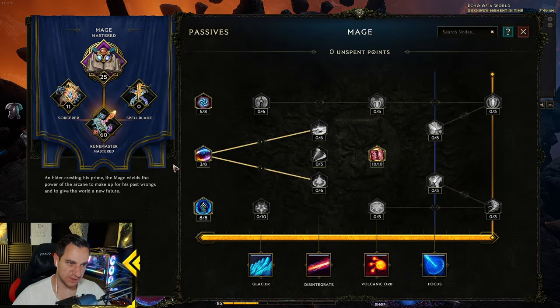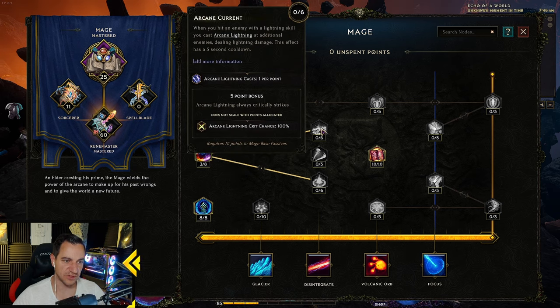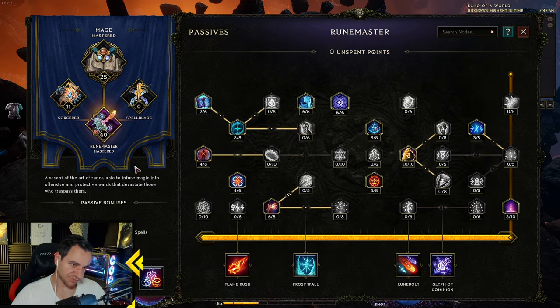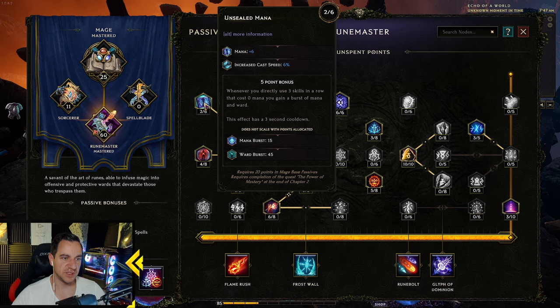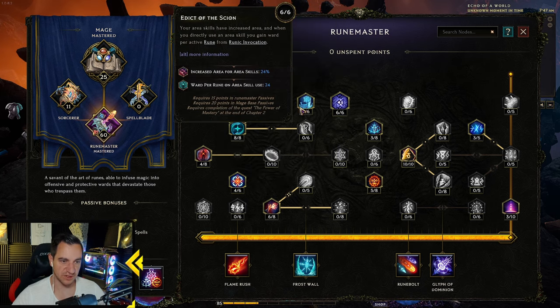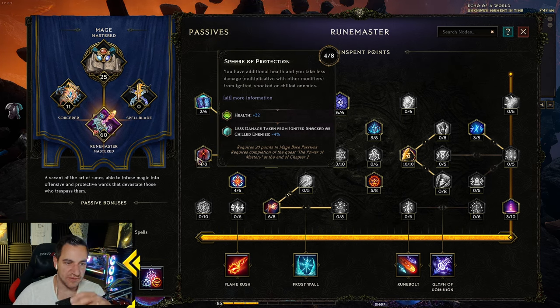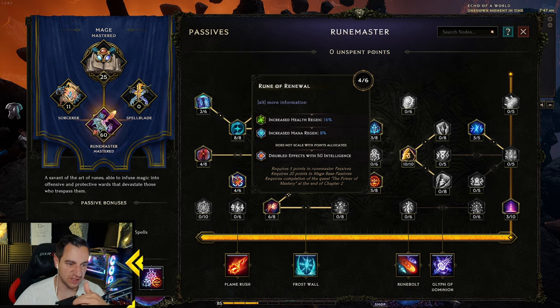For the passives, the Runemaster is pretty much always played the same. In the base tree, you want Knowledge of Destruction: 70% Crit Chance and 30% Crit Multi, because especially late game we scale our damage with spell crits — we want the Blizzard and Frost Wall critting people. In the Runemaster tree you always go for Arcane Focus: Mana, Increased Cast Speed, and Intelligence. Area for area skills is very powerful — it makes our Blizzard bigger. Crit Multi with a wand is insanely good, so if you actually use a wand you gain more Crit Multi.